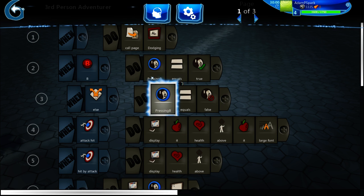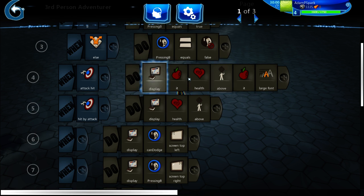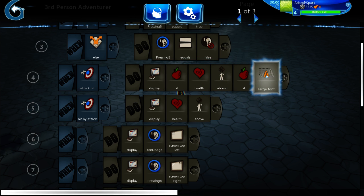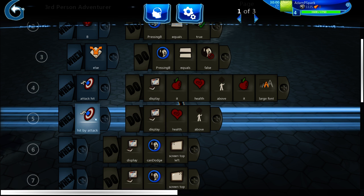There's also a debugging element that just shows you that I was actually spamming B and not just pressing it every once in a while. For the health display, when 'attack hit' triggers — meaning when the object this brain is attached to hits something else — it'll display the hit object's health above that object in large font. And when 'hit by attack' triggers, it'll display your own health above you.